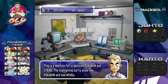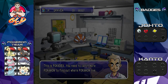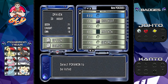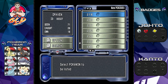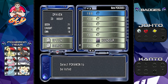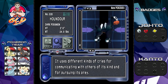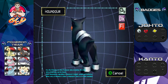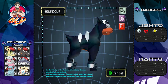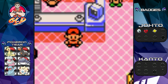Let's go right ahead and take a look at the Pokedex entry for Houndour. Here we have Houndour, the Dark Pokemon — it uses different kinds of cries for communicating with others of its kind and for pursuing its prey. Oh my god, Houndour, you are a magnificent beast. Alrighty, we're going to go back into Pokemon Crystal.